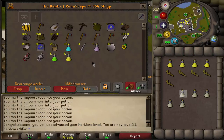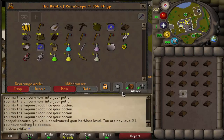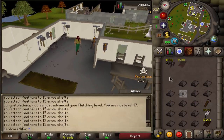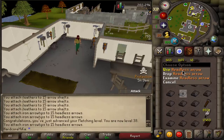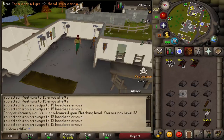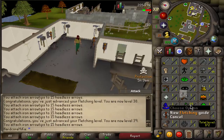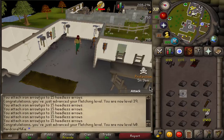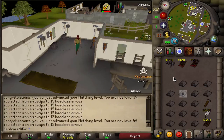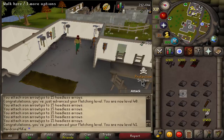Beautiful. Now we can quickly grab exactly 22... I don't have a Hammer. There we go. 1,500 Arrow Tips and 1,500 Headless Arrows are just made. The stats are looking like this right now — we have 39 Fletching, 44 Smithing. We're getting these to 50 very shortly. We're gonna do it the fast way, doing the Bodies. Yeah, it's going really nicely.